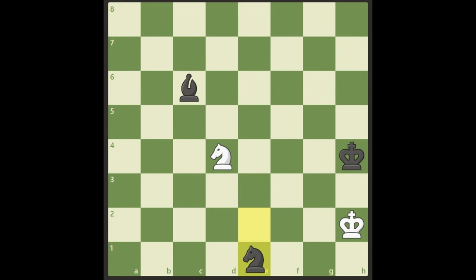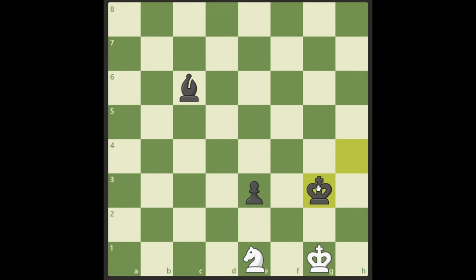That was the beautiful solution. Now I owe you the explanation of why King g1 is wrong. If white plays King g1, black will play King g3. We try to move closer to the pawn, but black gives a check on b5 and we have to go back.